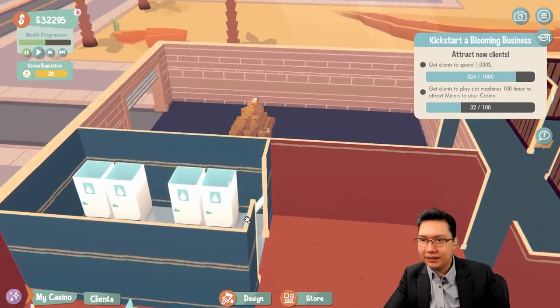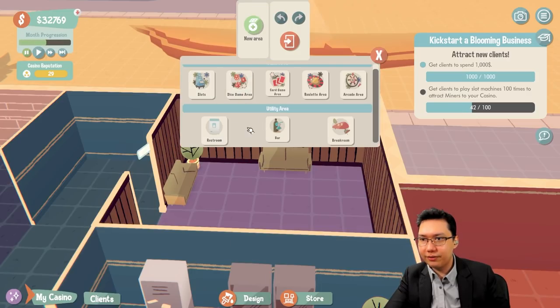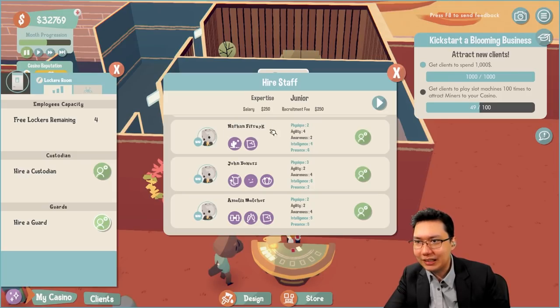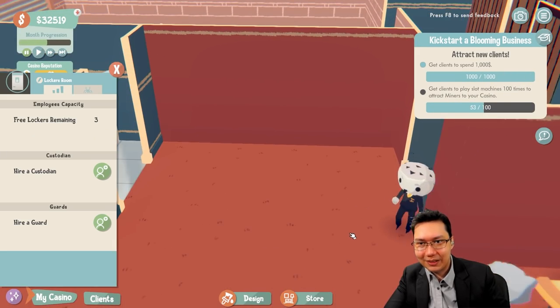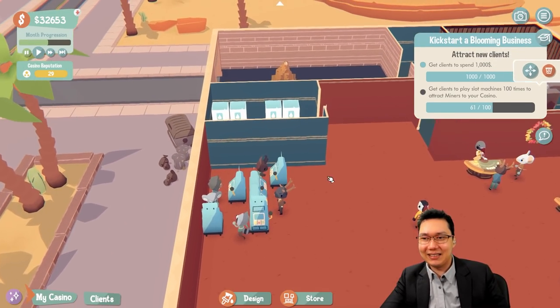The restroom looks okay. There's a relaxation area at the back — probably the break room, which is currently locked. Let's hire a guard. Options include a camel who drinks less, a cheater, a jaded one, and one with the trait JCVD — not sure what that means — plus a bodybuilder party animal sleepyhead. At least the bodybuilder is good. Let's hire Amelia Melkor. What animal is this? It's an owl — guards are owls.